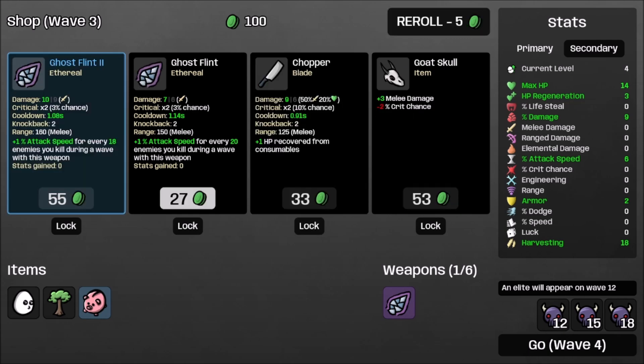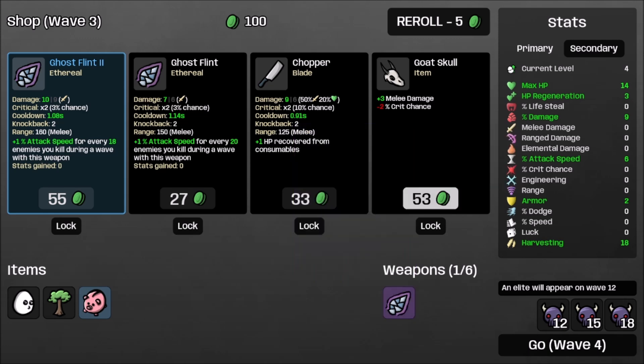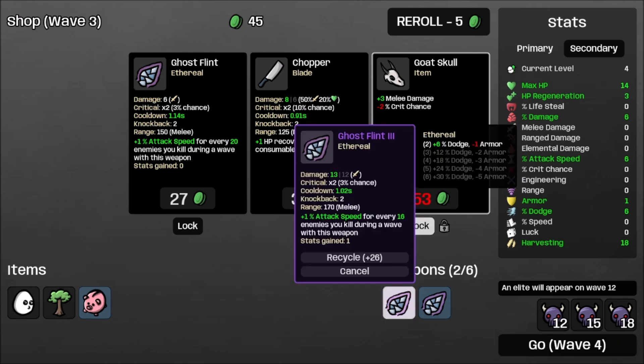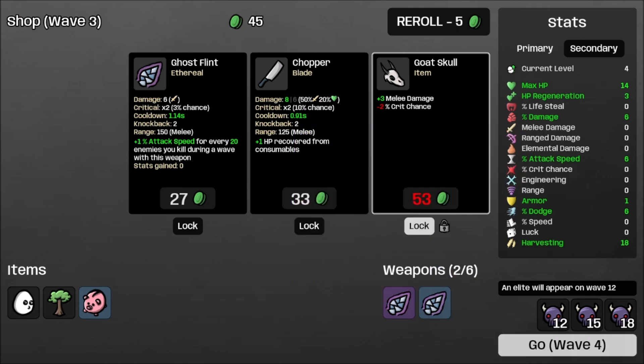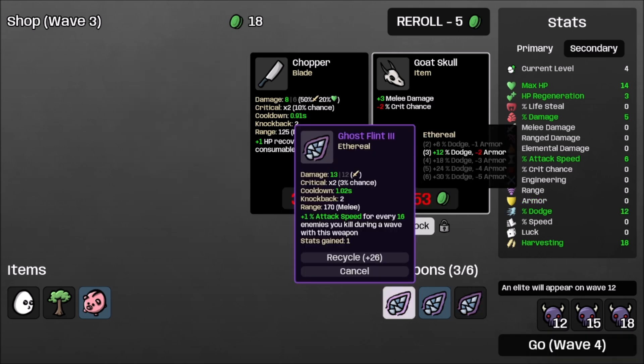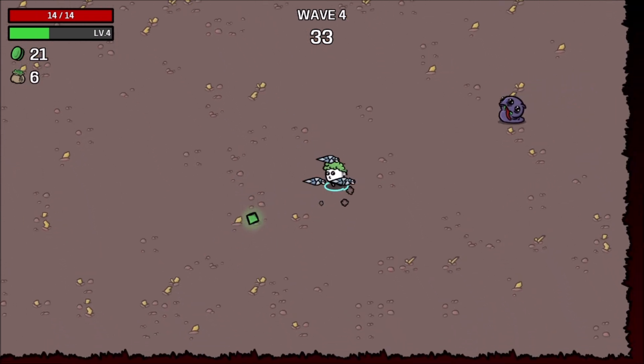I guess we're just going ghost flint. I didn't really want to — does this count as melee? It does. Do we just do that? Let's grab that — sure, let's go with it. We're probably gonna die. Just more damage; we'll lock that and pick it up later. Hopefully we're actually able to stack some attack speed.